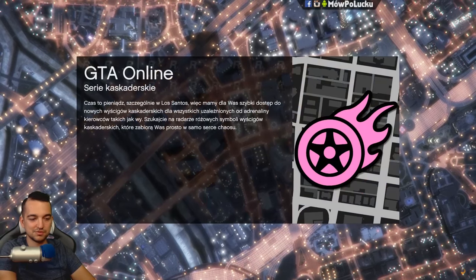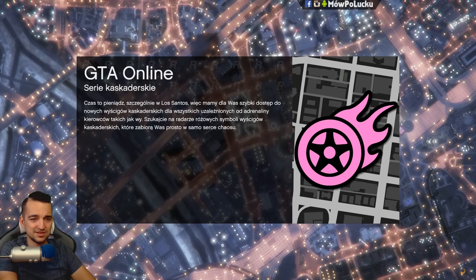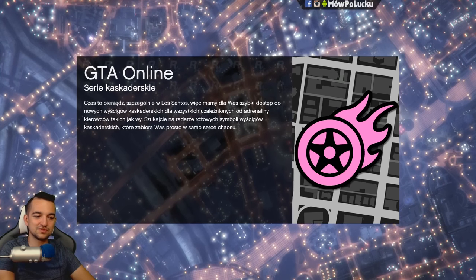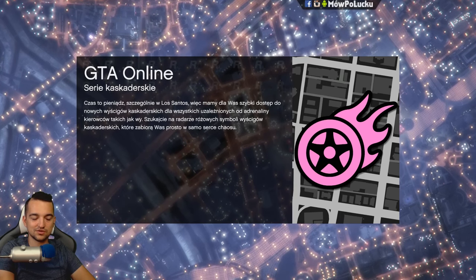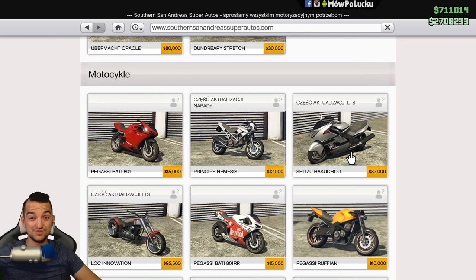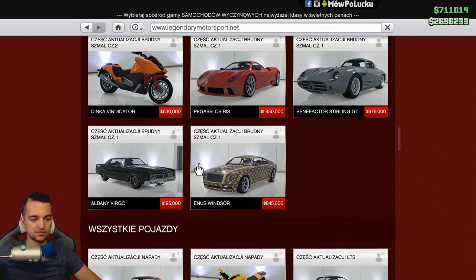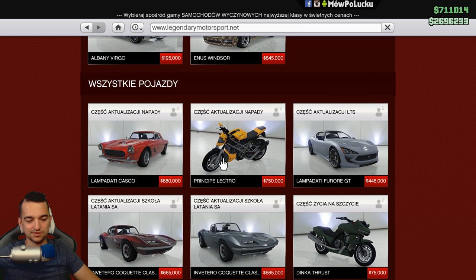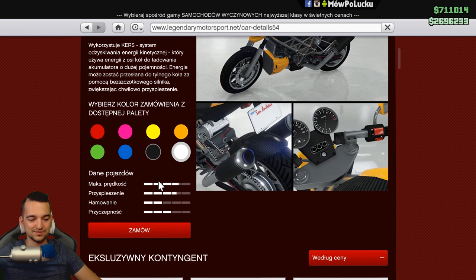I ewentualnie fajnie wygląda z tymi torbami. Piszcie w komentarzach co o nim myślicie — czy macie go, czy jeździliście, czy testowaliście, czy ma jakieś dodatkowe funkcje. No bo różnica w cenie jest ogromna. Jest jeszcze jeden motocykl, który posiada KERS-a — odblokowuje się wraz z postępem w napadzie, chyba Pacific Standard. Zobaczcie ile Batty jest. Tu mamy Hakuczu za 82 tysiące — ten motocykl jest bardzo szybki. A Batty 801 mamy za 15 tysięcy. Po prostu rzeźnia.